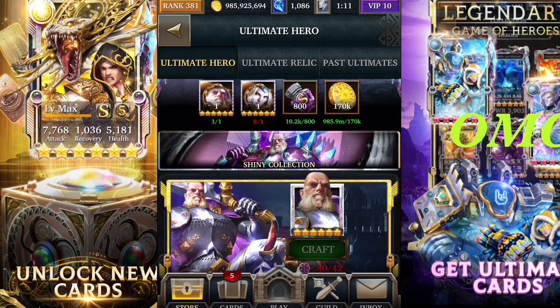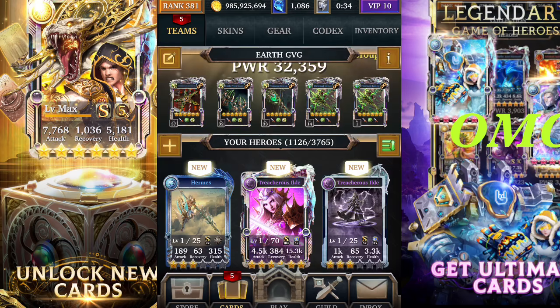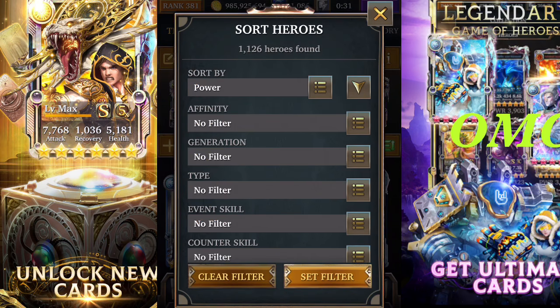I think the best combo would be two ultra rares, two master collection cards, and one Ultimate Form. Or if you've got cards that can spawn quite a bit of dark power gems, you can use two master collection cards and two other cards that give you extra power gems. For me, when I get the ultra rare I'll combine it with other cards that can produce more power gems.